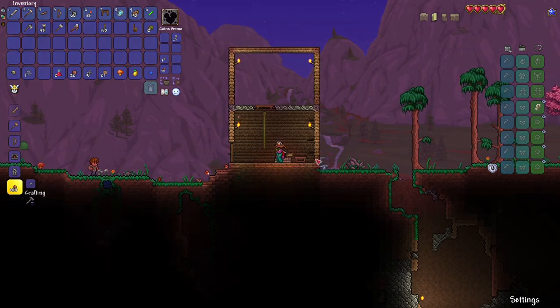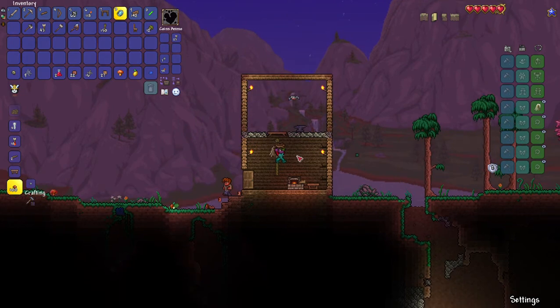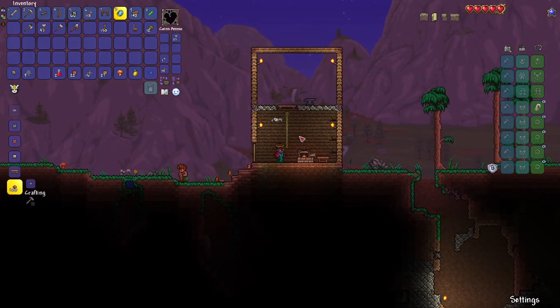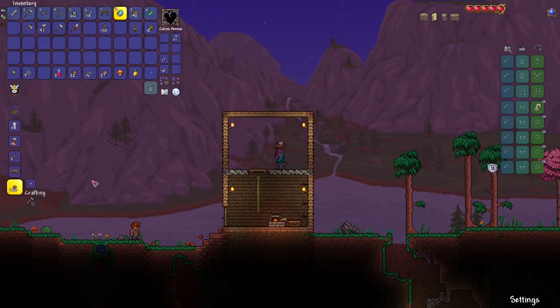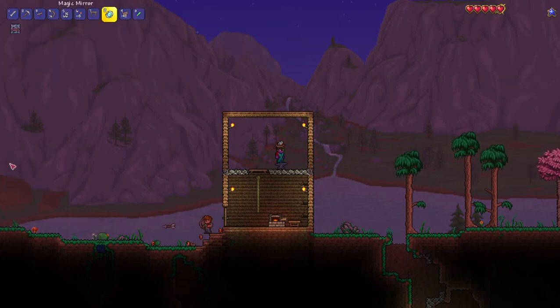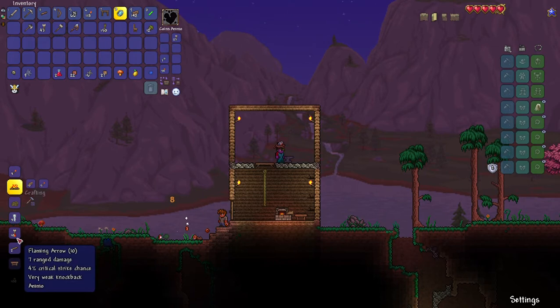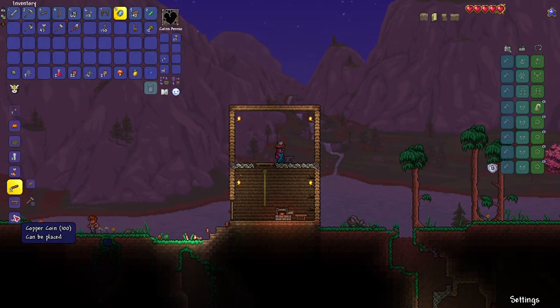Where should we put the anvil? Let's put it upstairs in the little forgery area. We've got like other stuff there — oh, there's so much copper. Let me put one of those at the anvil as well. There is pretty much nothing I can make on it. We probably need to do more mining. I can make a hundred copper things — what do they do? Oh, they're like combat materials.